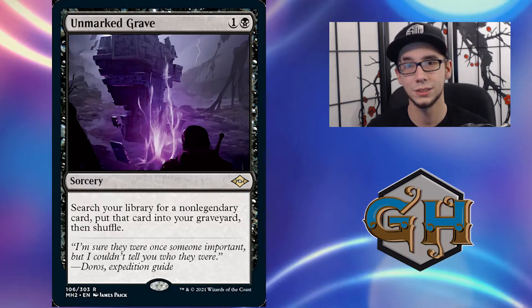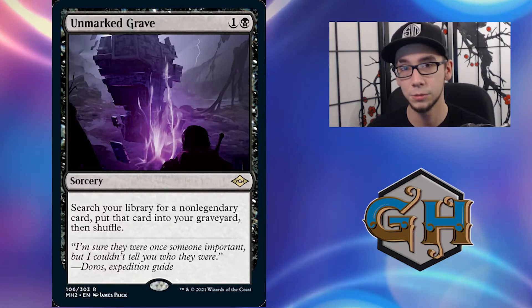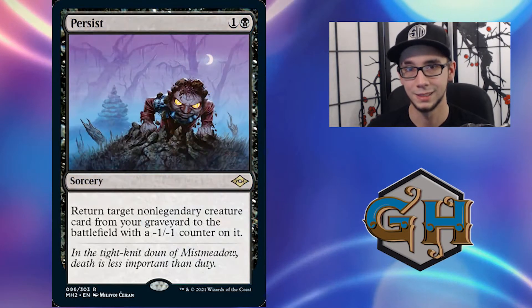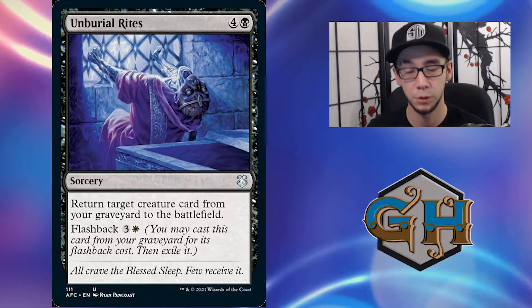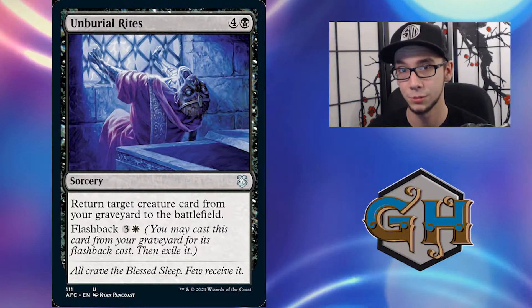The first step to this strategy is putting the haymakers into the graveyard, and we're going to be doing this through cards like Unmarked Grave — which is the whole reason we're in Esper — and Faithful Mending. The second and final step is to reanimate our creatures with cards such as Persist and Unburial Rites, which also has Flashback so you can get more value out of it down the road.